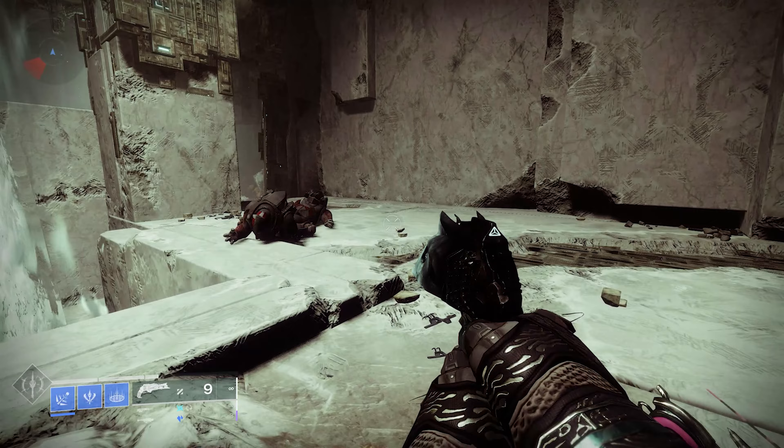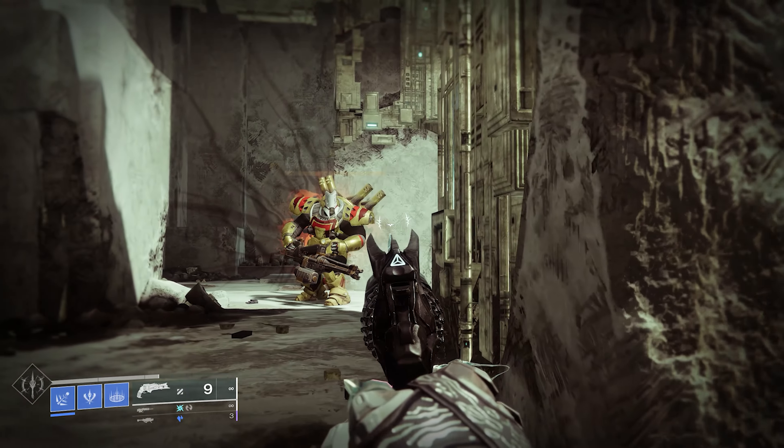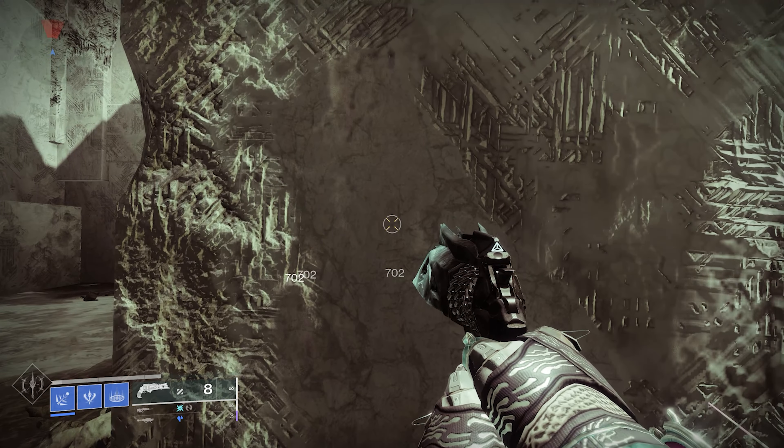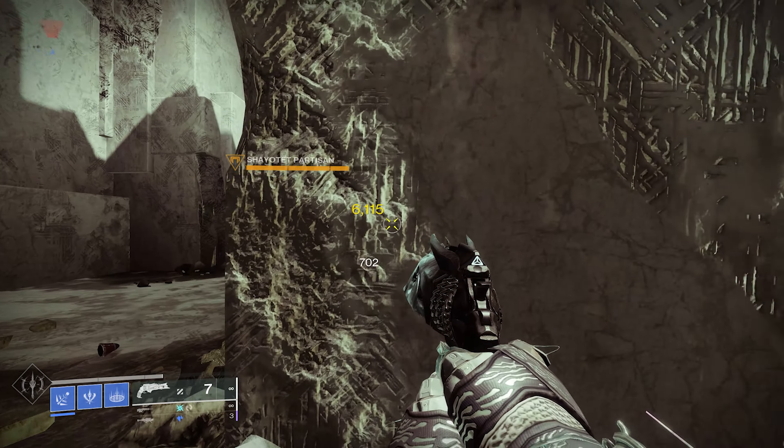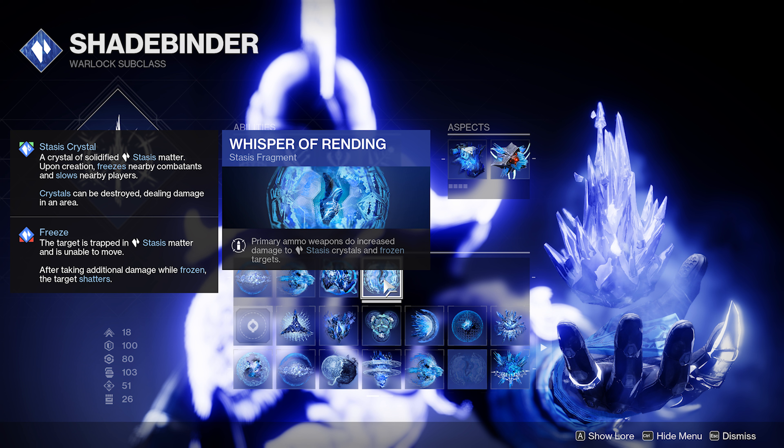Normally it's around about 200%, but we're going to get loads more extra damage. So just look at the standard shot — as you've seen in the beginning of the video, but I'll just go through it one more time: 702 is the poison damage. And all I'm going to do is add my favourite fragment of all time, Whisper of Rending. Primary ammo weapons do increased damage to stasis crystals and frozen targets, so whenever we freeze something, our primary ammo weapons are going to do extra damage — it's a 42% damage increase.